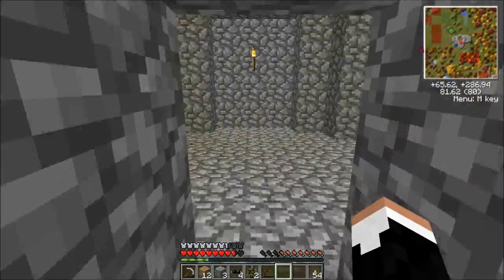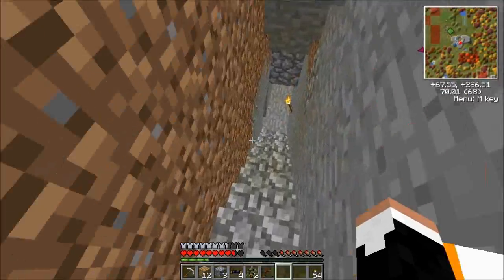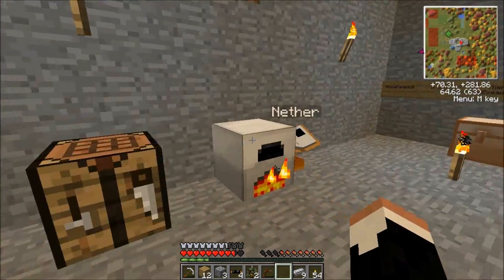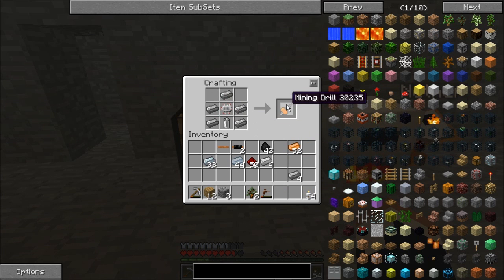Grab a handful more resin to be able to do what I want to do. Back in our metals chest we'll grab that 9 steel that we got before. We're going to make ourselves another handful of copper wire. From that we're going to make ourselves another battery, another electronic circuit. And from that we're going to take that and our steel and make ourselves a mining drill. Awesome.